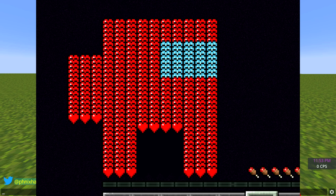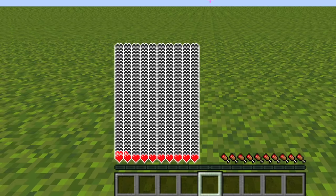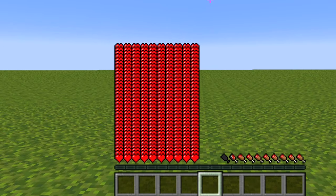First thing you'll notice is I need a lot of hearts, so I'm going to allow myself to get all of these hearts. And to speed this up, I'm going to give myself a whole bunch of instant health, and now I have the background color ready.